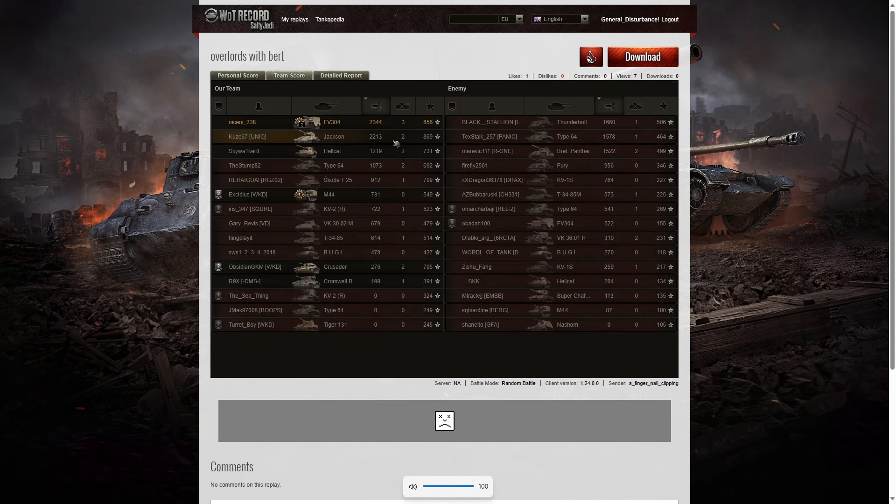He got a Bruiser medal for at least five critical hits — in fact he got 17. He got a High Caliber for dealing the most damage in the game, and on top of that a Confederate for hitting more of the enemy than anyone else on his team. His WN8 from that one was 6,355 — super unicum and a bit more. Looking at team score: the highest damage was 2,344 hit points from Fingernail; next highest was the Jackson with 2,213, and third was the Thunderbolt with 1,660.